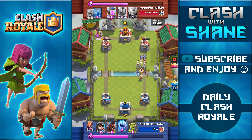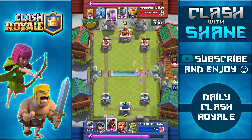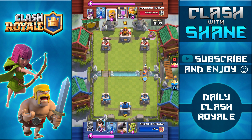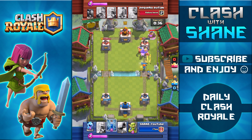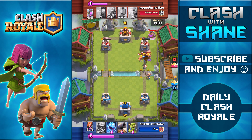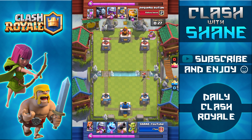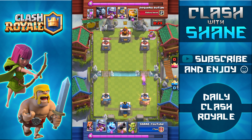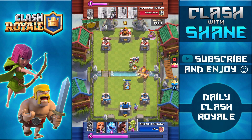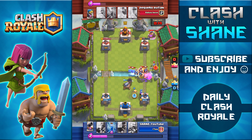Going to start setting up another push here, but in the end he drops down the Minion Horde and one minion survives killing my Princess, which is really unfortunate. I'm going to go ahead and start setting up a Valkyrie Hog Rider push, but I'm making a huge mistake dropping down the Hog Rider in front of the Valkyrie. I wanted the Hog Rider in the back to push the Valkyrie. Notice right there that final Princess hit on the Barbarians — I'm pretty sure before the update, that final hit would have also hit the tower and gave me the one crown lead. So unfortunately, because of the Princess nerf in this update, I'm forced to go in once again.